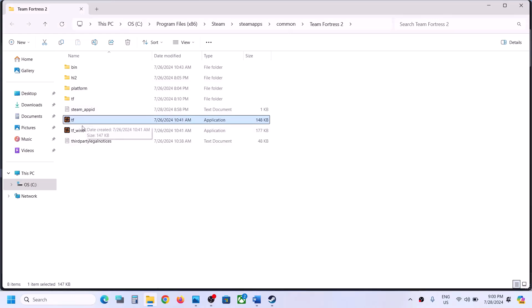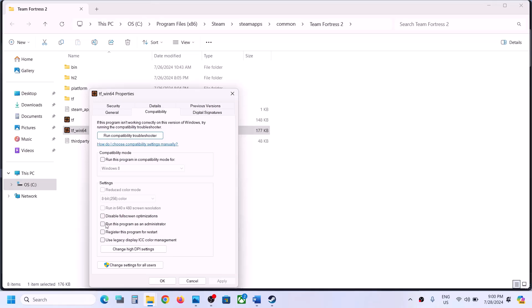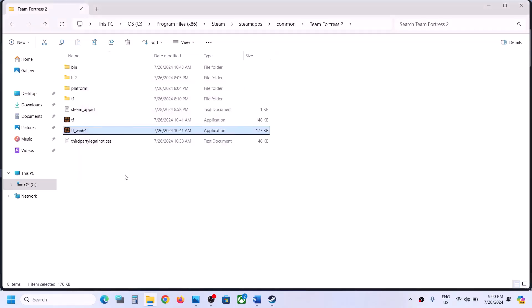Still not working? Put a check on 'Disable full screen optimization', then hit Apply, click OK, and launch the game. If still not working, here you can see the second .exe file — do the same thing: go to Properties, go to the Compatibility tab, run this program as an administrator, hit Apply, click OK. Try Windows 8, then Windows 7, and disable full screen optimization if needed.